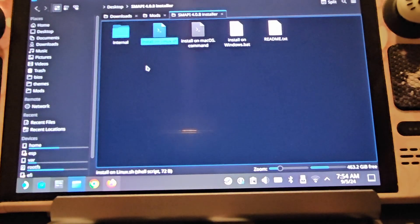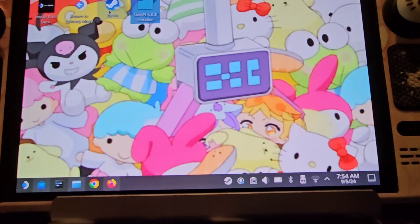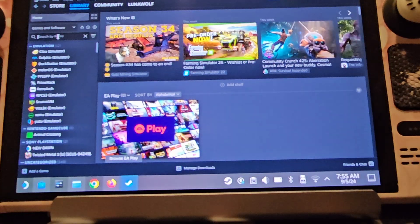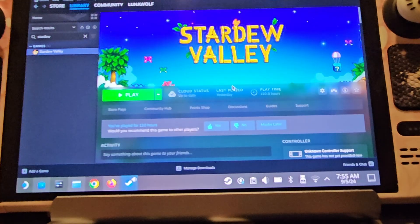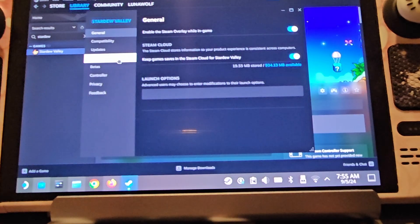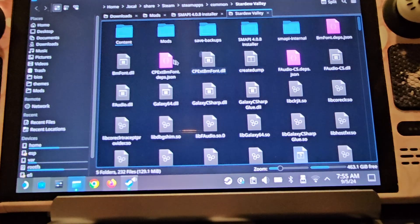Once you've downloaded SMAPI and saved it, you want to extract the SMAPI folder. It will appear in your downloads — it changes from a yellow folder to a blue one once extracted. Then the next thing you want to do is open Steam, go to your library, find Stardew Valley, click the Manage icon, click Properties, then click Installed Files, and hit Browse at the top. That opens your Stardew Valley folder.